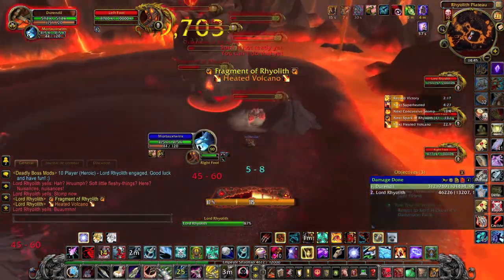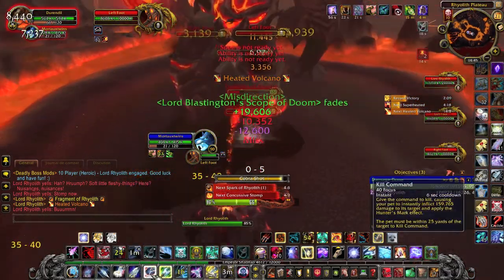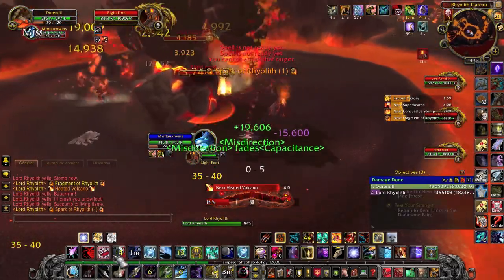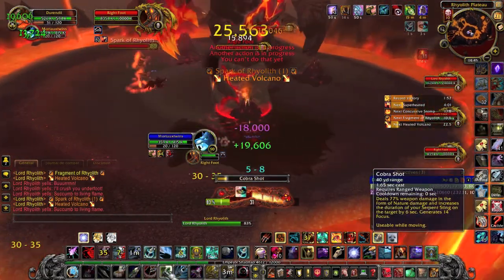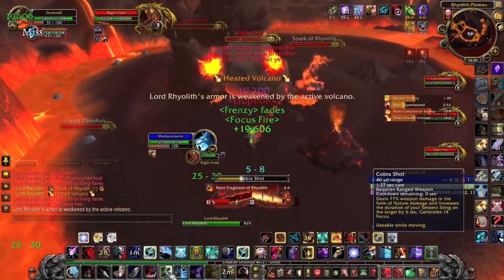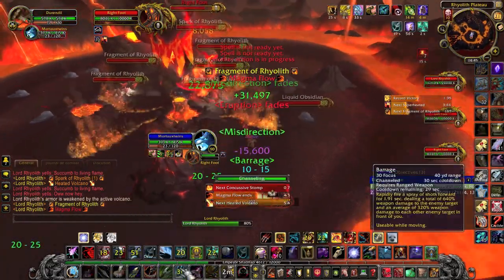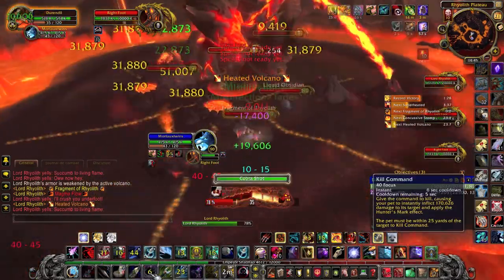Lord Biolith will make storms and will make Volcanoes spawn, and by DPSing the legs you make him turn. You want him to step on the active Volcanoes. The problem is that the active Volcanoes will deal increasing damage, so there's a lot of luck involved, but the more self-healing you have, the more you can afford not to rely on luck.